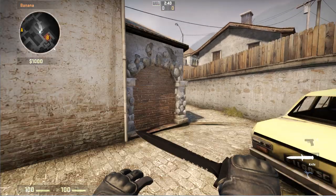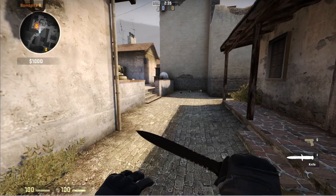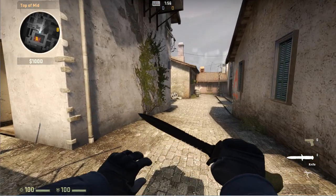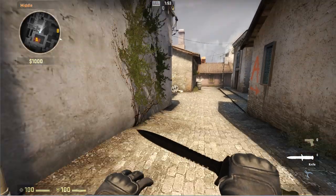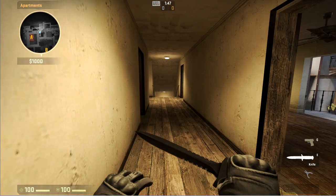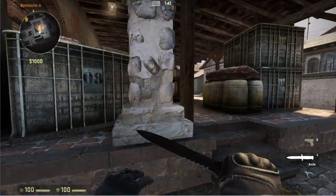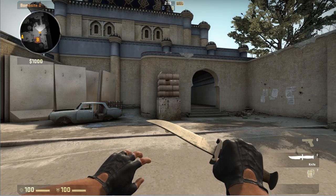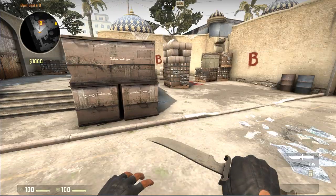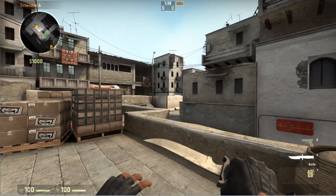On Inferno, the banana choke point — this alleyway — is placed before the T team can reach the objective. At site A, there are two choke points: middle and apartments. Both are placed before the T team can reach site A to plant the bomb. On Dust2, the upper tunnel choke point is placed before the T team can push through and plant the bomb on B. The same applies to the stairs choke point and long A.